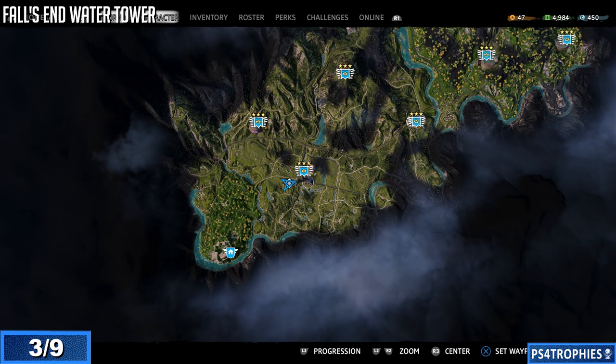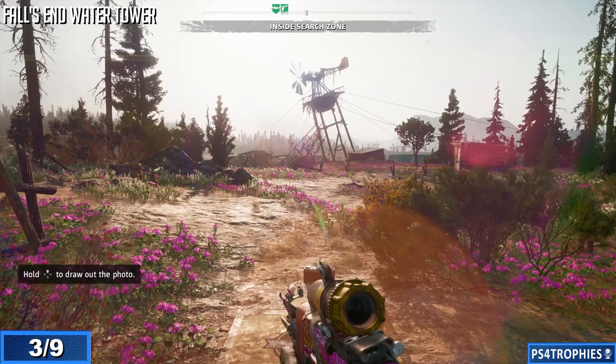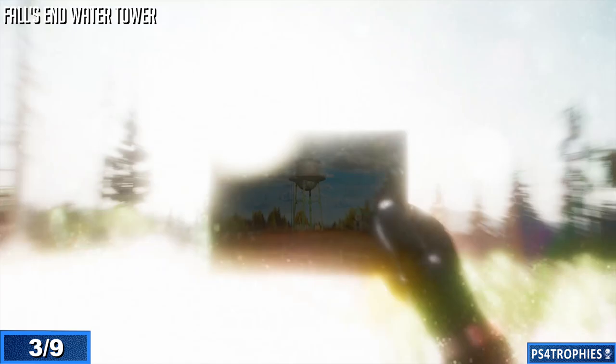Let's go take a look at Falls End water tower — one of the major hubs and important places in Far Cry 5. We spent a lot of time there. As you can see, there is what remains of the water tower now — there's a plane at the top of it for some reason. Match that up and that is our third photograph location.